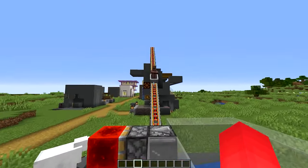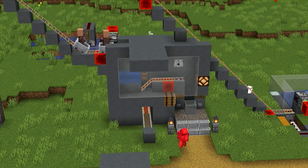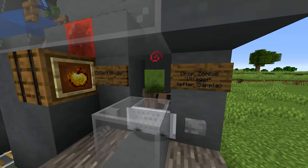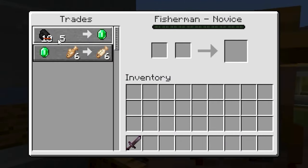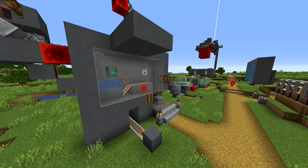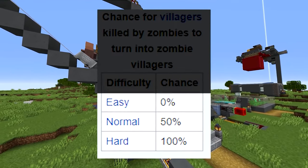And if you wanna make them even more valuable, push them through a villager zombification machine. By using one of these, we're able to manipulate the way the game treats cured villagers — if you trade with a villager that you cure, you're able to get way cheaper trades. Word to the wise: you might wanna build one of these on hard mode, because in other modes it's only a percent chance that the villager zombifies instead of a guarantee.